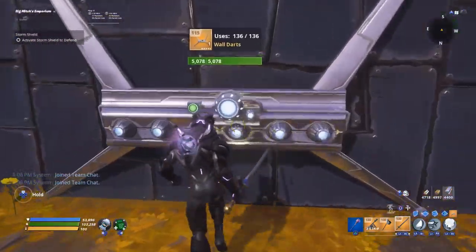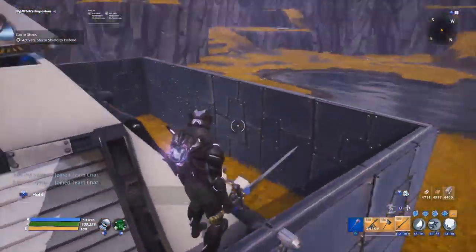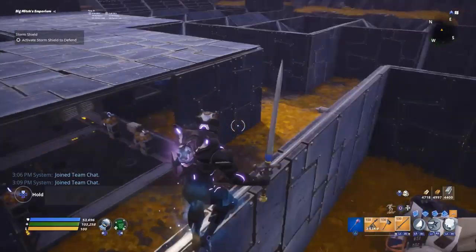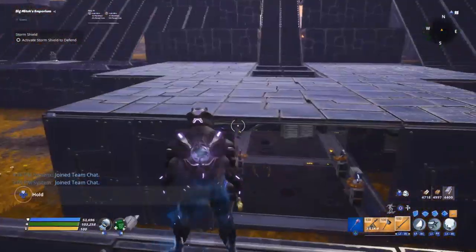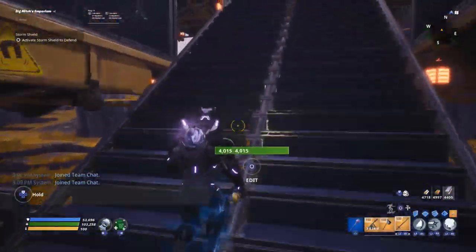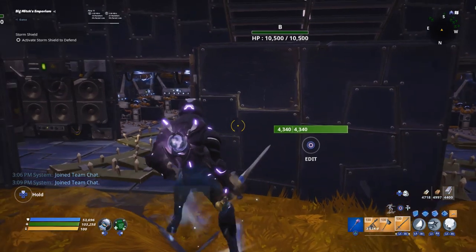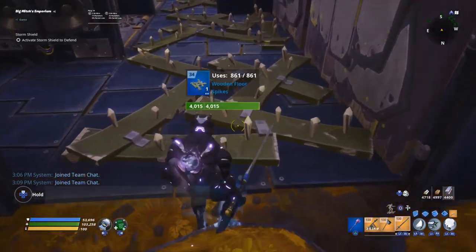We're going to surround the entirety of our amp in walls to ensure stray husks have to beat through a layer of walls, and so smashers aren't charging our tunnels. Now going back to the start, we go to the left side — this mimics the same exact tunnel on the right, just mirrored. We'll go through it a bit quicker.